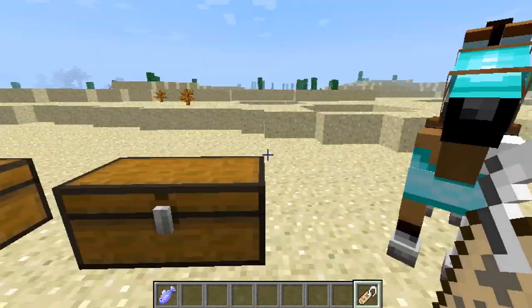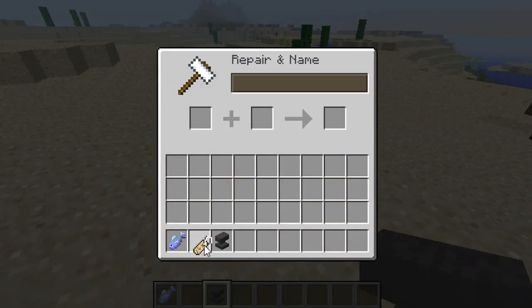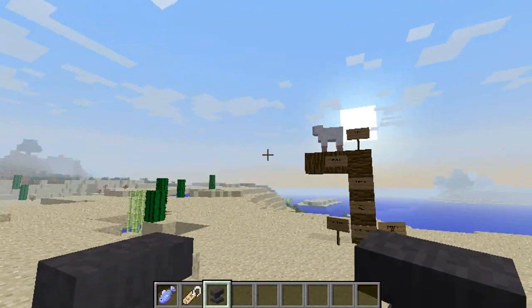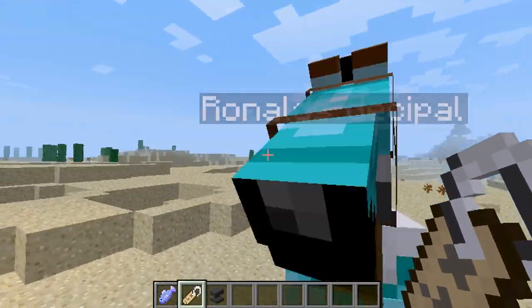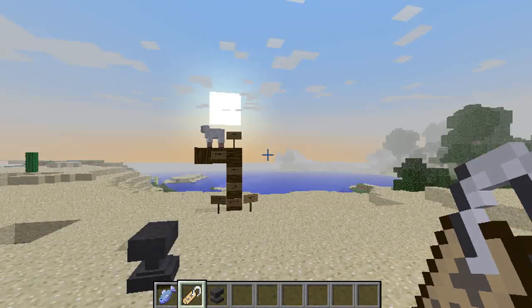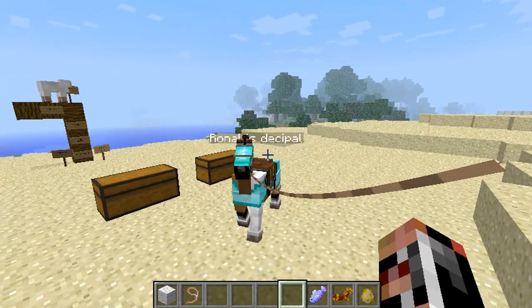So here we have this — I need an anvil, forgot my anvil. This horse is Ronald. If you didn't already know, this is Ronald's disciple. Anyway, I think I've gone over everything that this mod adds — I'm pretty sure of it.